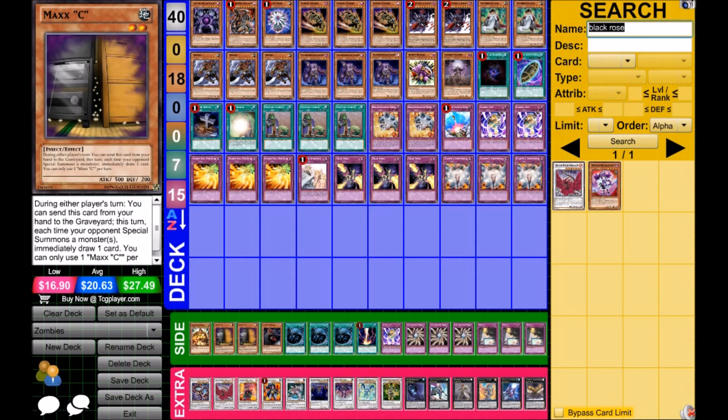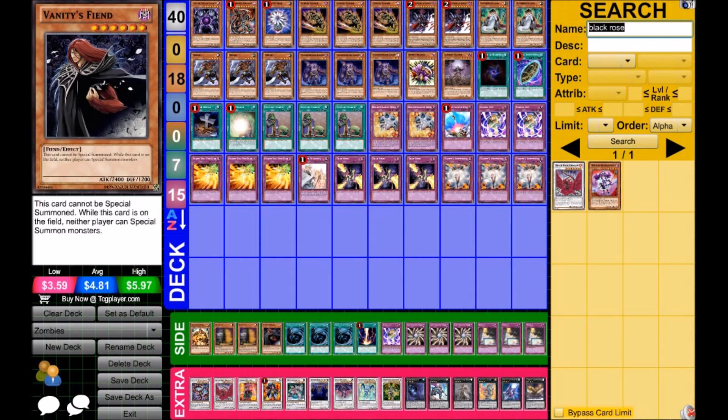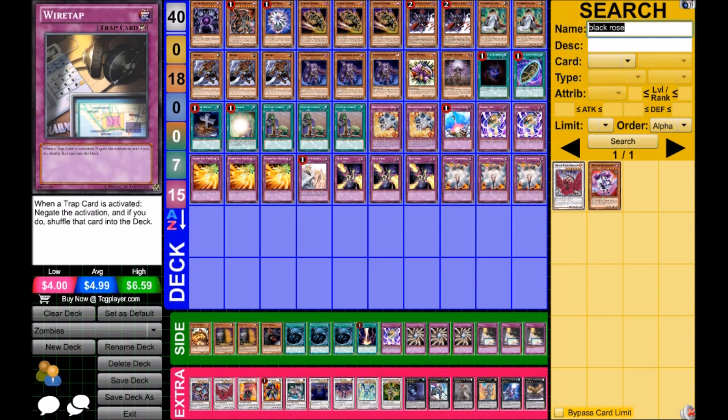Maxx C is alright but I might try adding another Majesty's Fiend. Majesty's Fiend and Vanity's Fiend have been huge, but I'm only using one of each because you need something else coupled with them to make them a real threat — like a level six, a level eight synchro, or just another big monster with real protection. That's when they become a huge threat because not many decks can flat out deal with them, and their only real answers will be traps, which you obviously have Trap Stun for, and post-side you have Wiretaps.